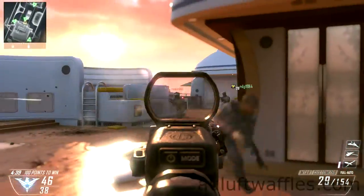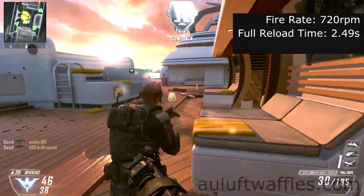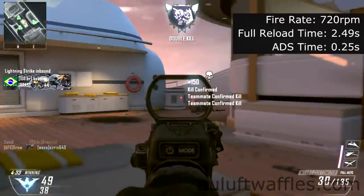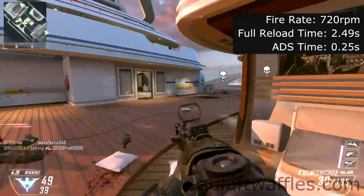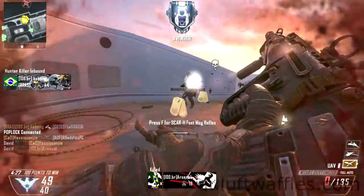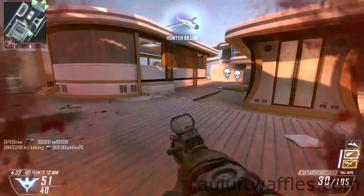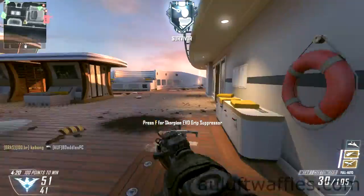The MTAR is the first assault rifle you unlock in Black Ops 2 as soon as you unlock Create-A-Class. The MTAR is a versatile weapon and is good at every range, except long range where the recoil becomes hard to control. The hipfire performance of the MTAR is surprisingly good, so at close range it is always better to fire from the hip to make aiming and strafing easier.